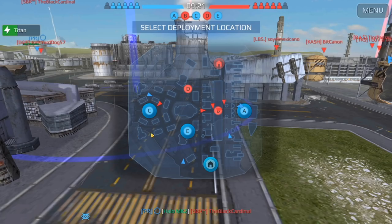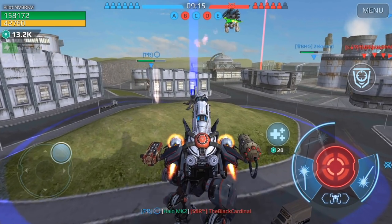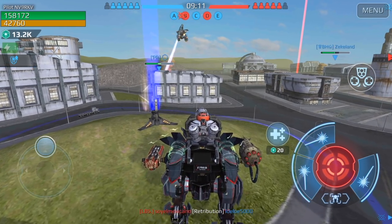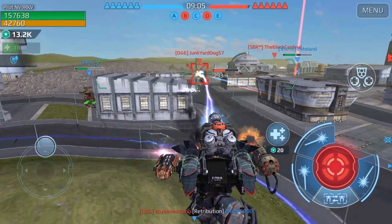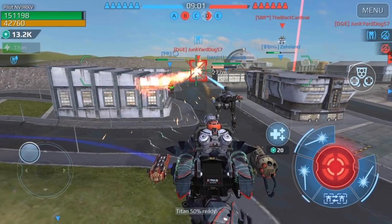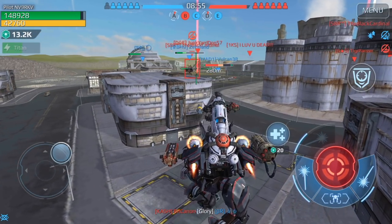My teammates are all fighting — two guys are fighting for a beacon down below. I'm going to drop in with my Fenrya and stay on this beacon. This guy is focused on my teammates — better him than me. My teammate is going to go for their home beacon. Let's try to take this guy out — there we go.